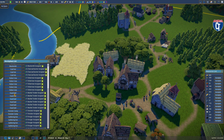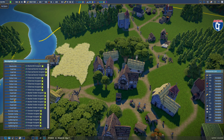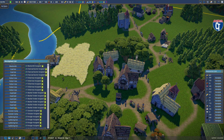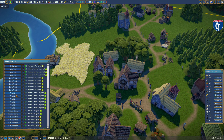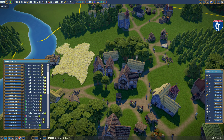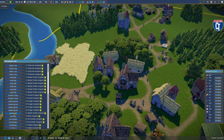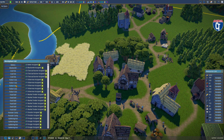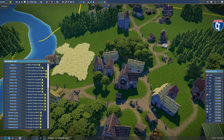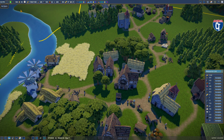Food stalls are scattered wherever my houses are. I do have one goods stall that I'm selling shirts out of. And five fisher huts, as I showed you earlier. That's pretty much where I'm at as far as how to balance a town this size.